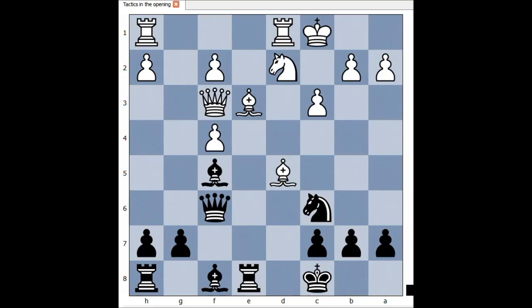Are you ready? What did you find? Boden played queen takes pawn on c3, check. The only move is pawn takes queen, and there is checkmate in one — can you see it? Bishop to a3, checkmate. This beautiful idea is still called Boden's checkmate.